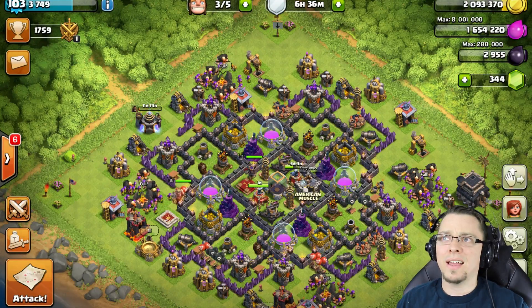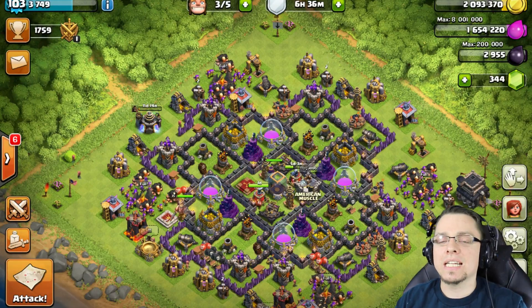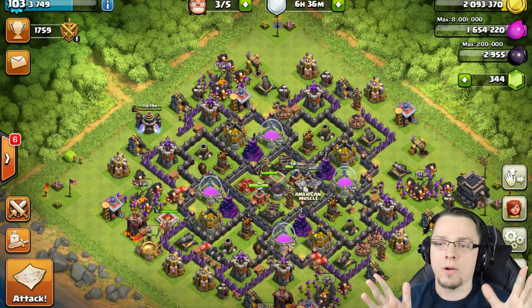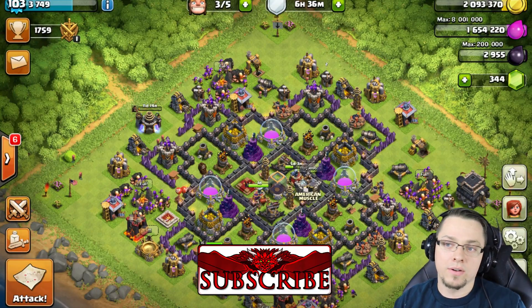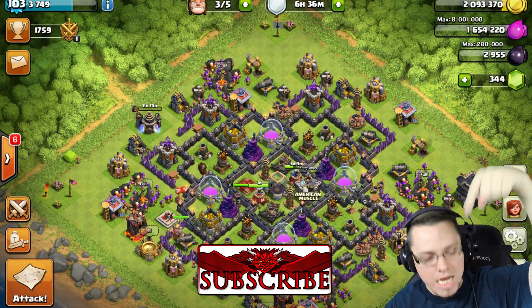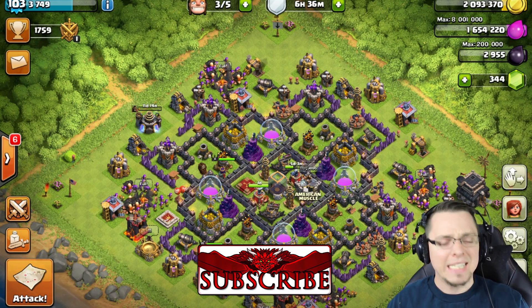The other attack was just incredible - I've never seen anything like that Mass Witch attack with one Golem. The key there was Freeze Spells. I actually tried that same strategy on a Town Hall 9 base just for fun, and without that Freeze Spell you just get shredded by the Inferno Towers - there's nothing you can really do. So hopefully you guys enjoyed this one - go ahead and let me know with a comment down below, hit that Like button, share this video, and don't forget to subscribe.